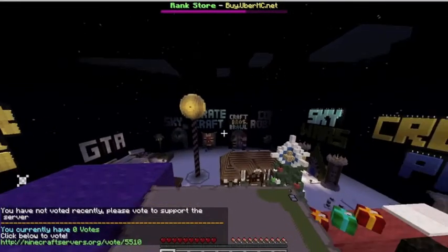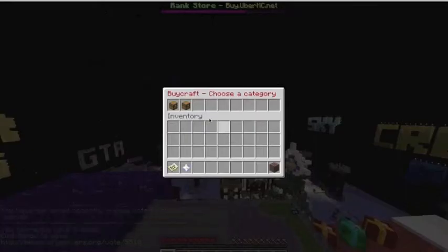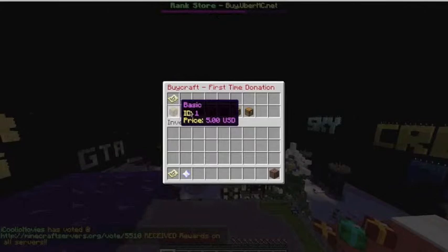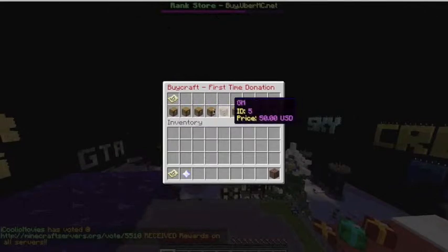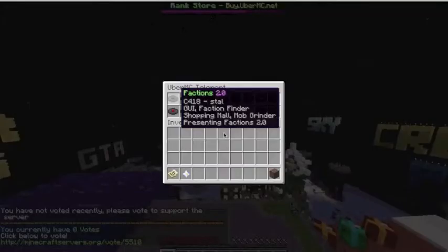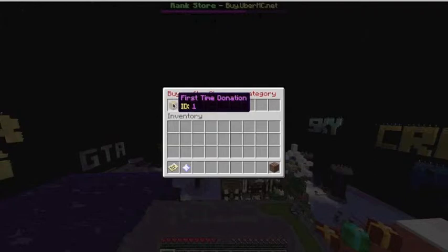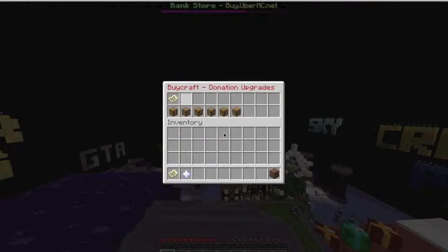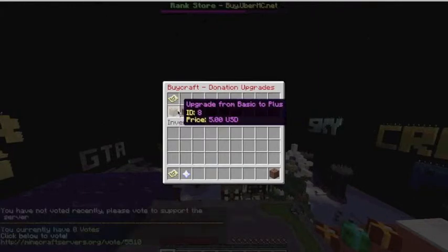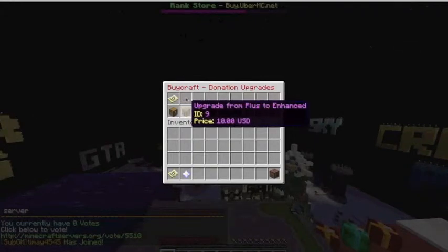If you don't want to buy a full new rank — say if you're Plus and you want Enhanced — you don't have to pay full price. You can do donation upgrades, which upgrades you from Basic to Plus and then Plus to Enhanced for just ten dollars instead of twenty. So it's pretty good.